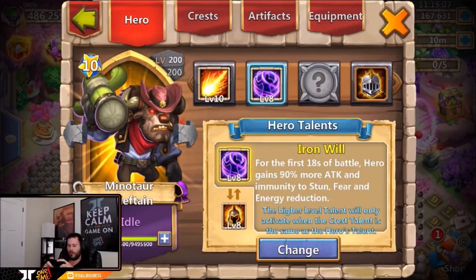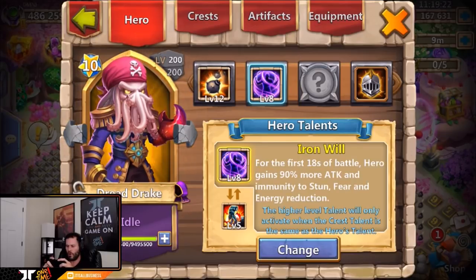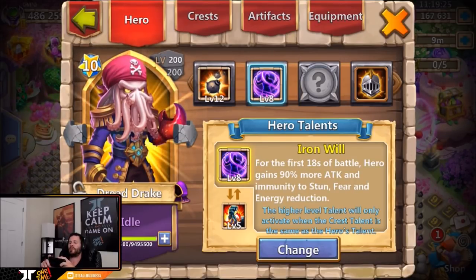Level eight new talent iron will along with war god switcheroo on Minnow — that's probably my favorite talent on Minnow. Iron will is absolutely beast especially for dungeons and guild doors, which is mainly what you use Minnow for. Level eight bulwark on the dread drake, also level eight iron will dread drake. I actually want to make one of these dread drakes on my main account because for lost battlefield your dread drake won't get stunned, so it can dish out that initial stun.